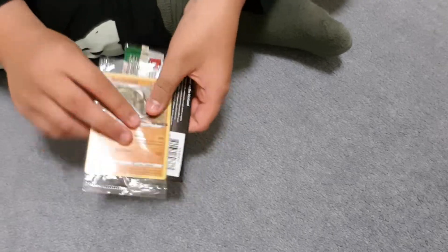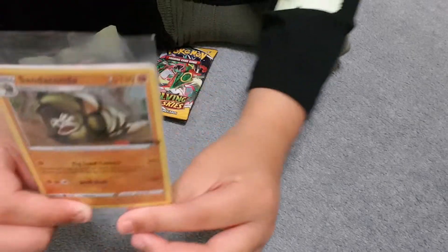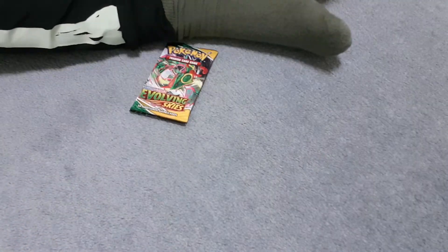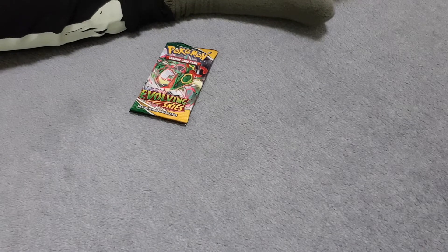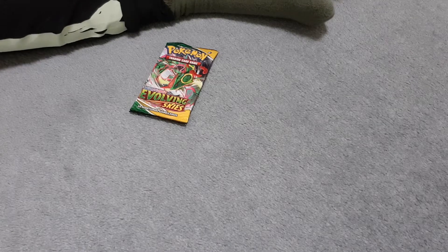What's up everybody! Today I will be opening a Pokemon pack — we have Evolving Skies and an EB Games promo card. It's a Sandaconda, I'm actually pretty happy since this is the last one in stock. Vessa's here watching us wishing us good luck. Can we get a good card? I don't know guys, but I'm feeling pretty lucky today!